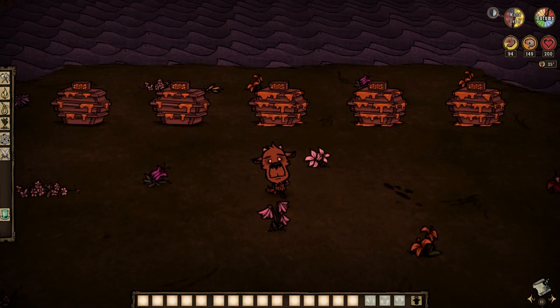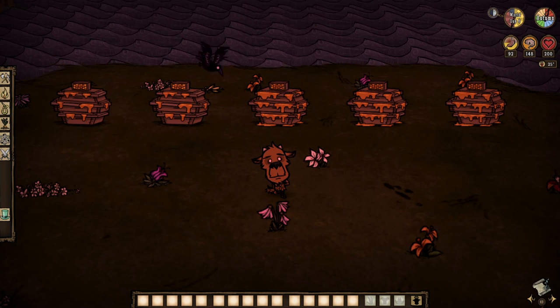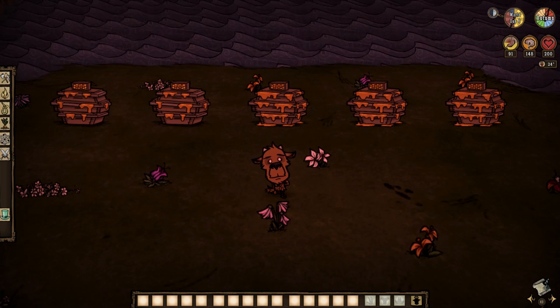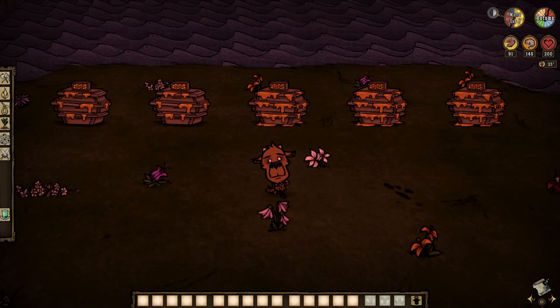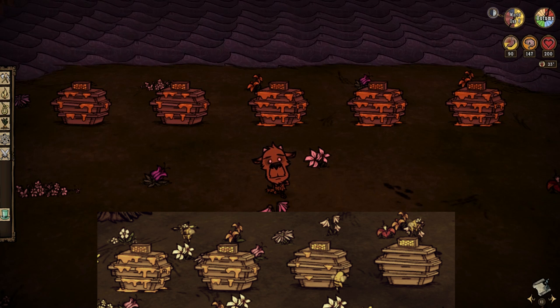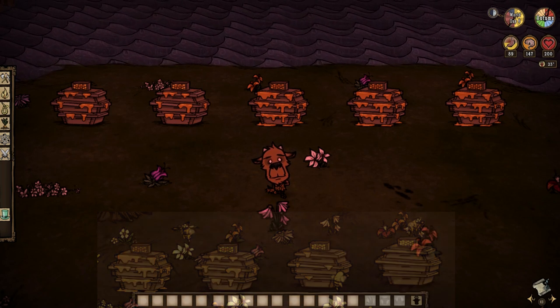If all four bees per box do just that, they're gonna easily produce four honey per day, if not more. So you'll soon be having a full production in swing in like a day, maybe a day and a half at most if things run smoothly. The boxes themselves only hold up to six honey, so it's gonna be really fast. There are four phases to a producing box as seen here, but you'll reach a full box so often that the sight of any of the others is really gonna be a rare thing.